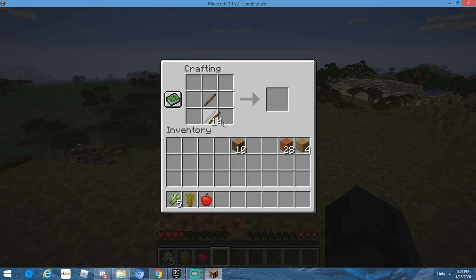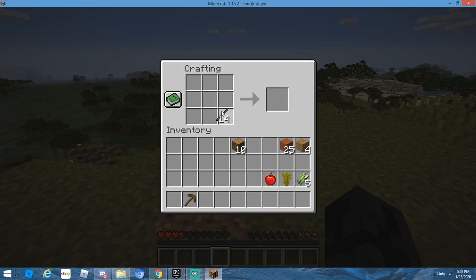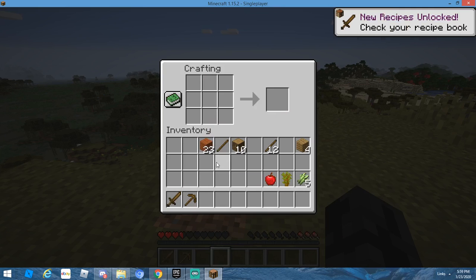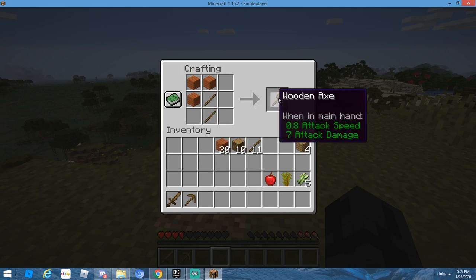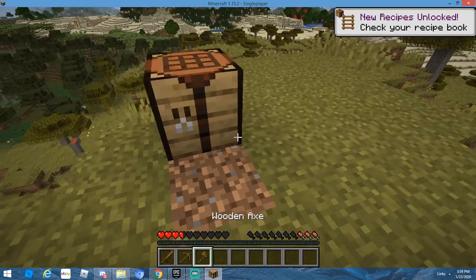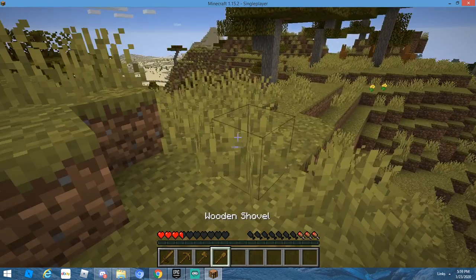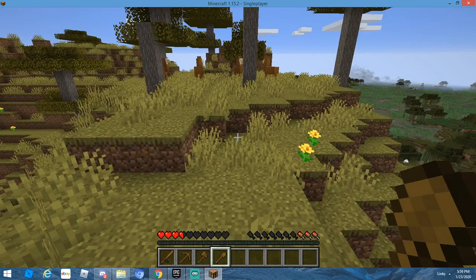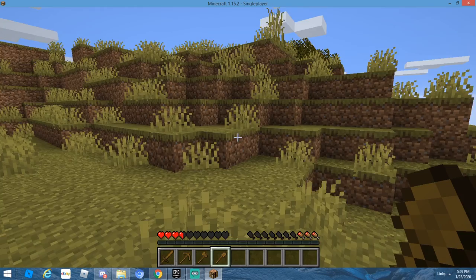16 blocks of wood — that should be enough for a nice pickaxe. We can put the sugarcane in our inventory. Let's make the sword, axe, and shovel — I almost forgot about the shovel. A nice set of tools! Now I can start digging down. Maybe over here can be our mining area — mine over here on top of this hill.